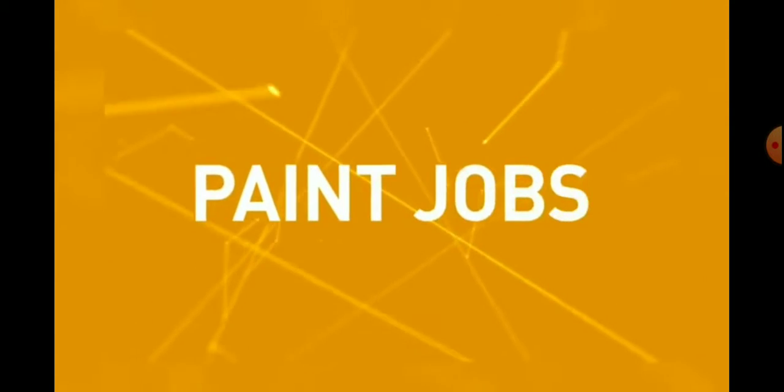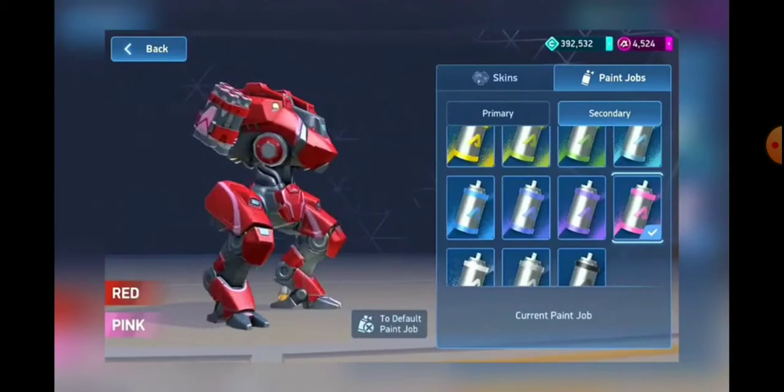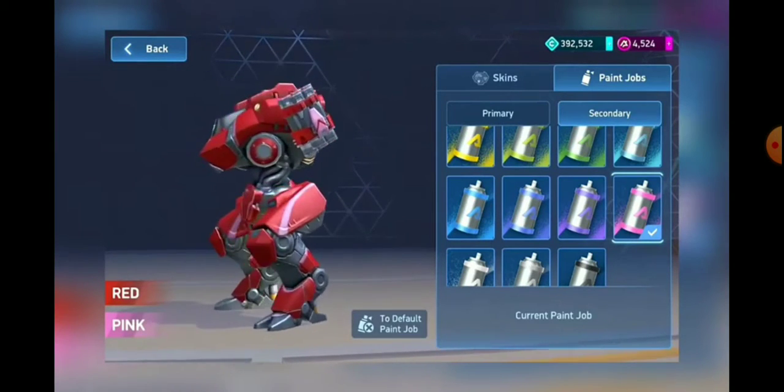Let's start with paint jobs. Paint jobs let you mix and match the colors on your mech. If you think your paragon would look better in cherry red with hints of bright pink, then a paint job is exactly what you're looking for.